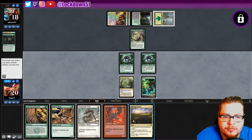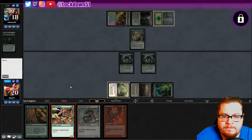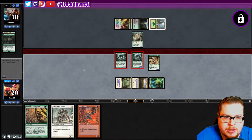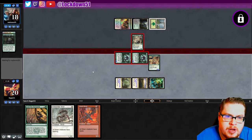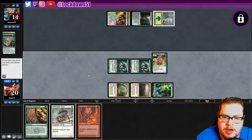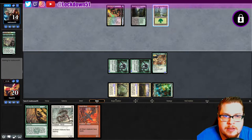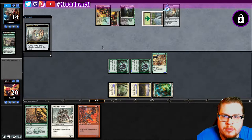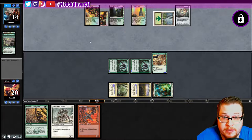Beautiful — right on time! They're not going to be happy when this Heart Sliver comes down next turn. They may start holding up some Fog effects, some Moment's Peace potentially. But they're far away from Tron — stuck on a double Urza's Mine right now, looking for a Crop Rotation pull. They haven't done it yet. No Crop Rotation yet. They've got the land to sack, they definitely don't need this forest so they can sack that whenever. They're just gonna keep drawing, taking their time.